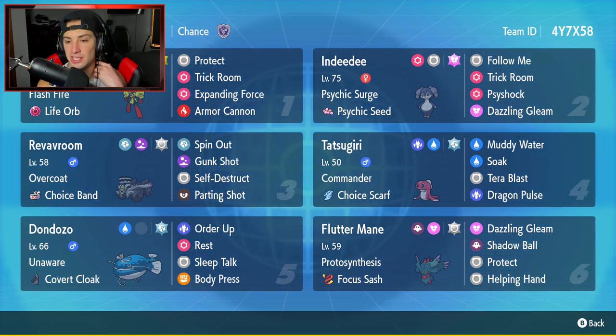Fourth Pokemon is Tatsugiri to pair up with Dondozo. This one has Commander, the Choice Scarf as its item, Muddy Water, Dragon Pulse, Tera Blast, and Soak for its four moves. Dondozo is going to be our fifth Pokemon with Unaware and the Covert Cloak as its item. It has Order Up, Rest, Sleep Talk, and Body Press for its four moves.